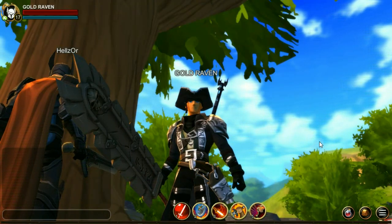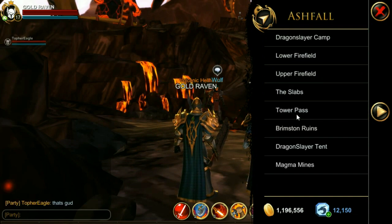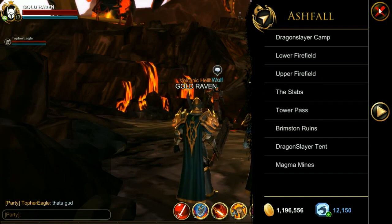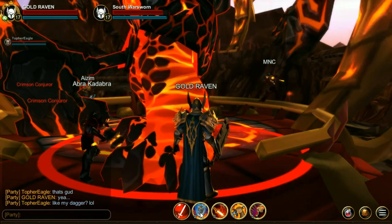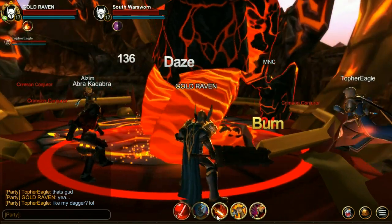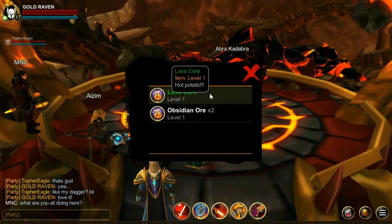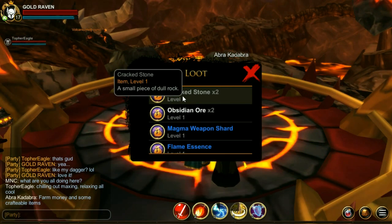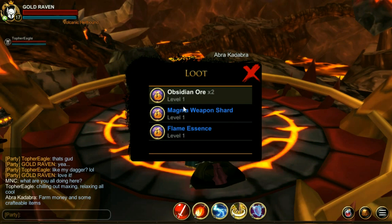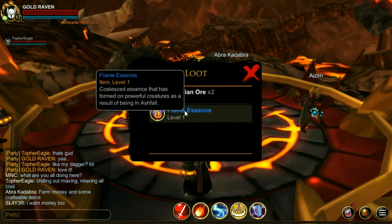Now this first method is for the higher levels. The first area you want to go is the Slabs, and what you're wanting to fight are the war swarms. It doesn't really matter which one you fight because they all drop the same things. What you're looking for are items like the lava core, crack stone, magma weapon shard, and flame essence.